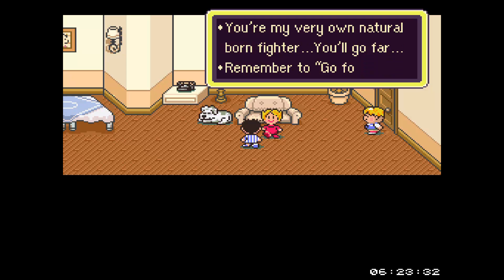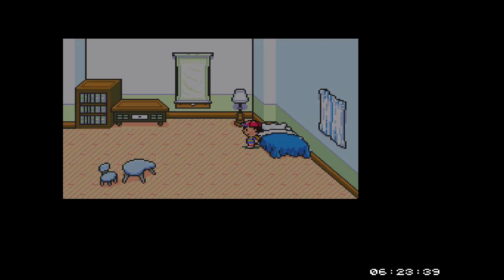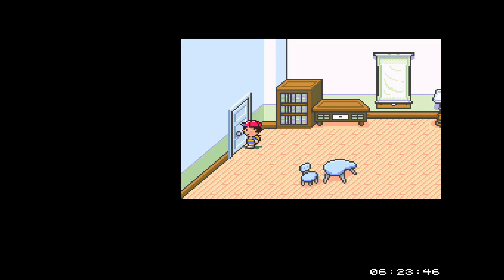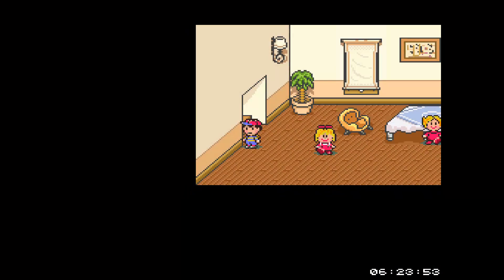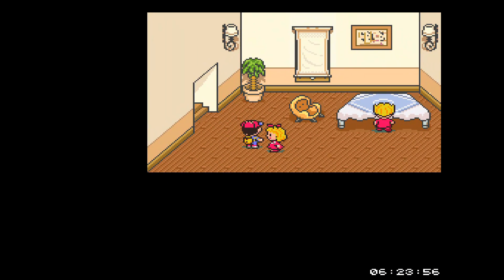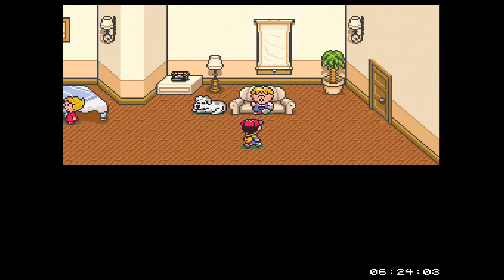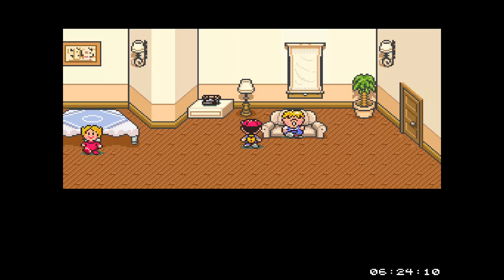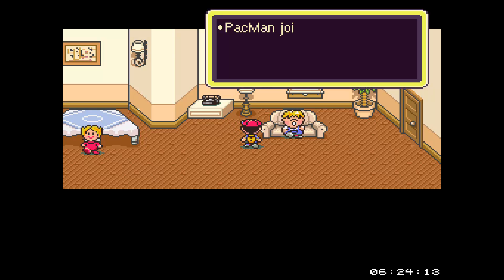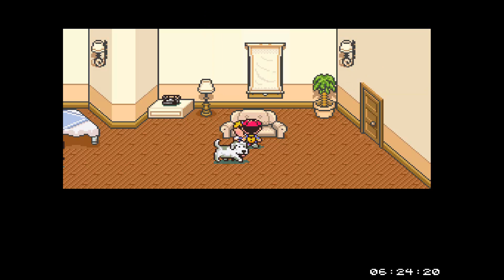Remember to go for it, but I think you should change out of your jammies before you leave. Your sister can act as kind of like a storage facility. Anything in your inventory that you can't hold at the moment, you can have her hold onto. Okay, so we got Pac-Man to join us.